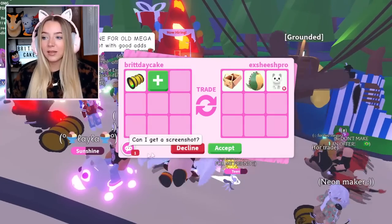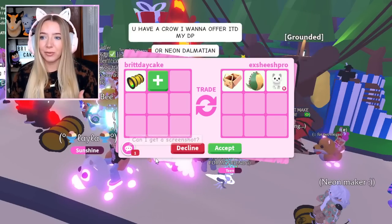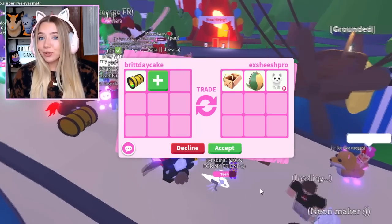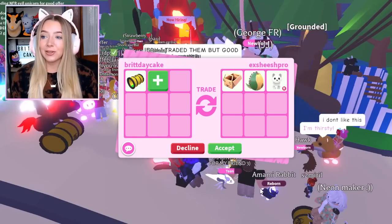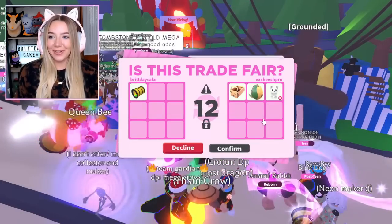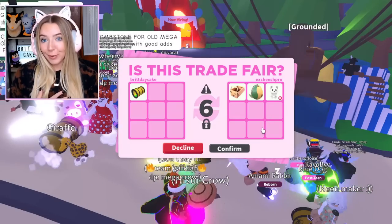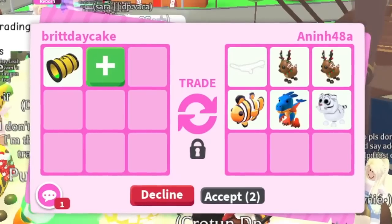They're offering a ride arctic fox, a fossil egg, and the imagination box vehicle. They asked if they could get a screenshot — guys, if you want a screenshot of the trade window you can just take it, you don't have to ask. They did hit accept, so we'll go into the second trade window. Not a bad trade — the arctic foxes are pretty old at this point, they're one of my favorite pets. Let's hit confirm and trade another toxic barrel.